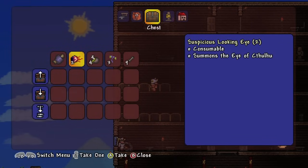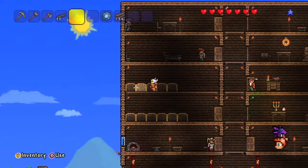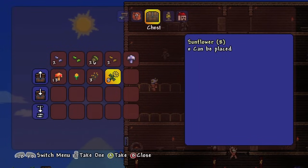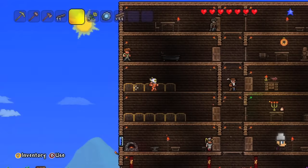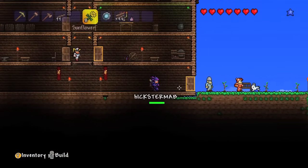Also two more of these suspicious-looking eyes, which summon a big old boss, which I don't wanna do because I've done that before. And some other horrible stuff like some bones. Here I've got plants and stuff, some sunflowers. Should I take some of these sunflowers and plant them in my garden outside down here, just to make it look a bit prettier?